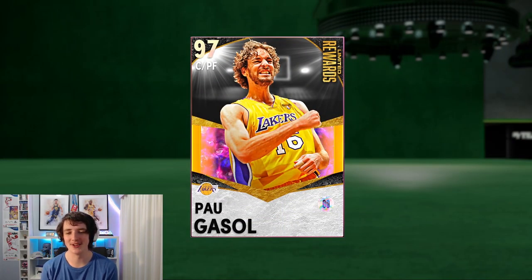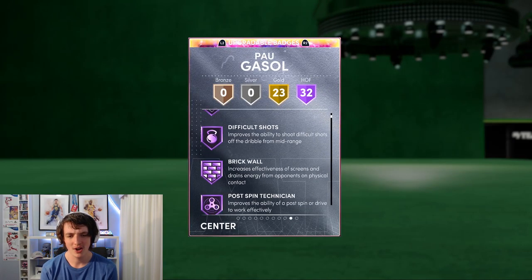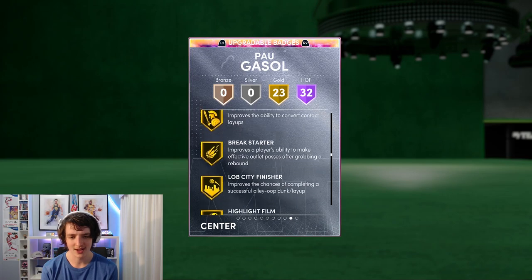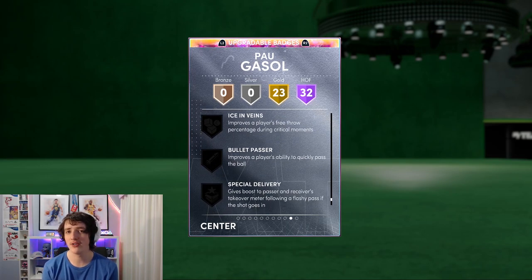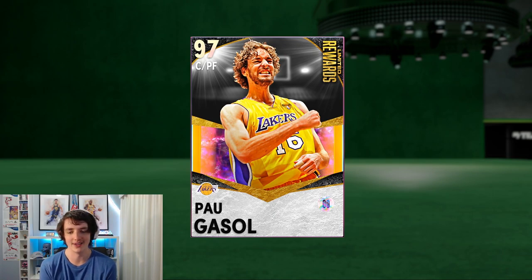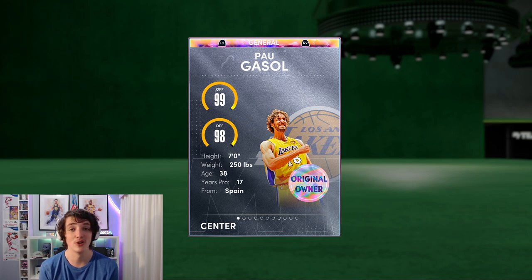Alrighty guys — Galaxy Opal Power Gasol. I absolutely love this card. I did lose that second game, but I absolutely love this card. 93 ball — you can fade with it, you can catch and shoot with it, it is a phenomenal card. The only downside is I don't think he has Bullet Passer at any level — he's got Pogo, Blinders, Bailout, Needle, but no Bullet Passer. I might have to add it. But guys, besides that this card is absolutely worth it. You can play a minimum of five games across the entire month and get this card. It is amazing for a free card. 99 offense, 98 defense — I highly recommend using it and having a play around with it. If you have this card, let me know your thoughts down below in the comments. See you guys in the next video — peace.